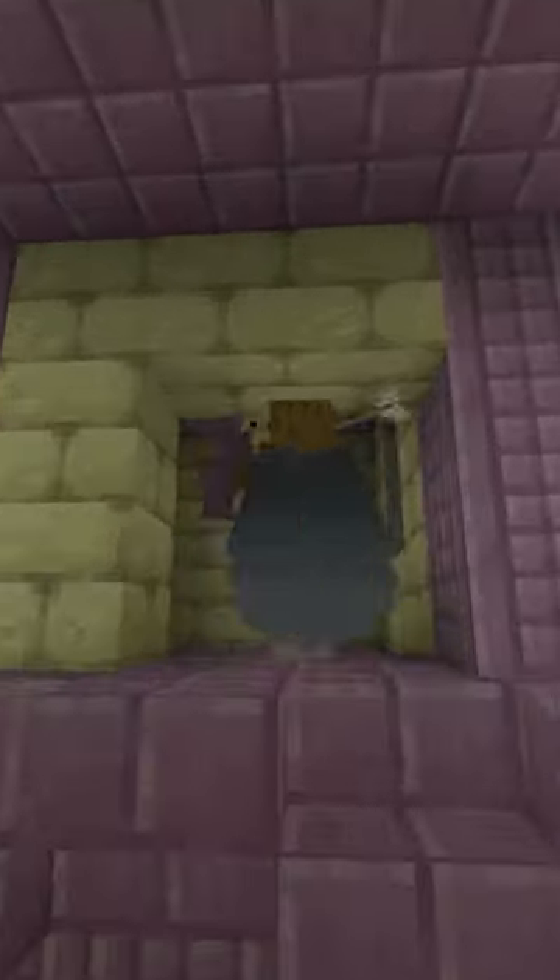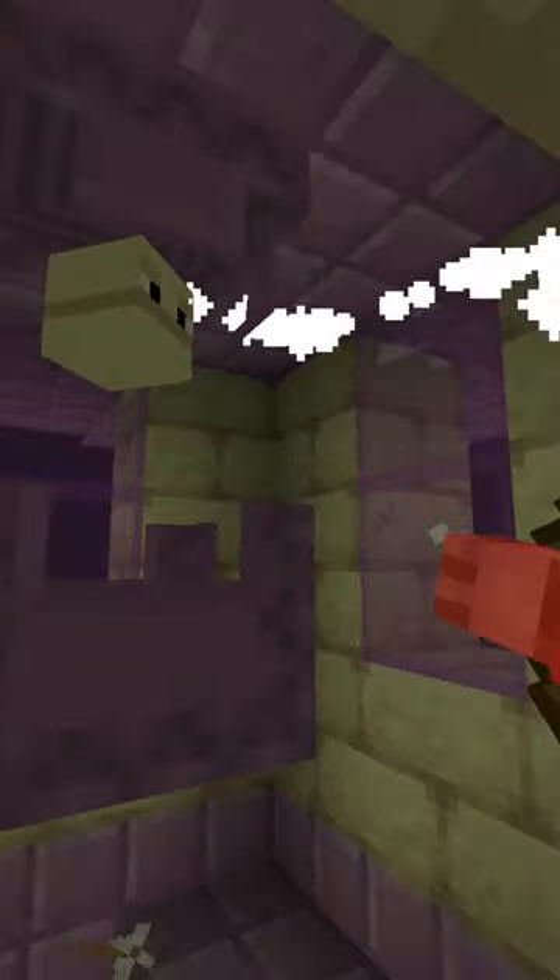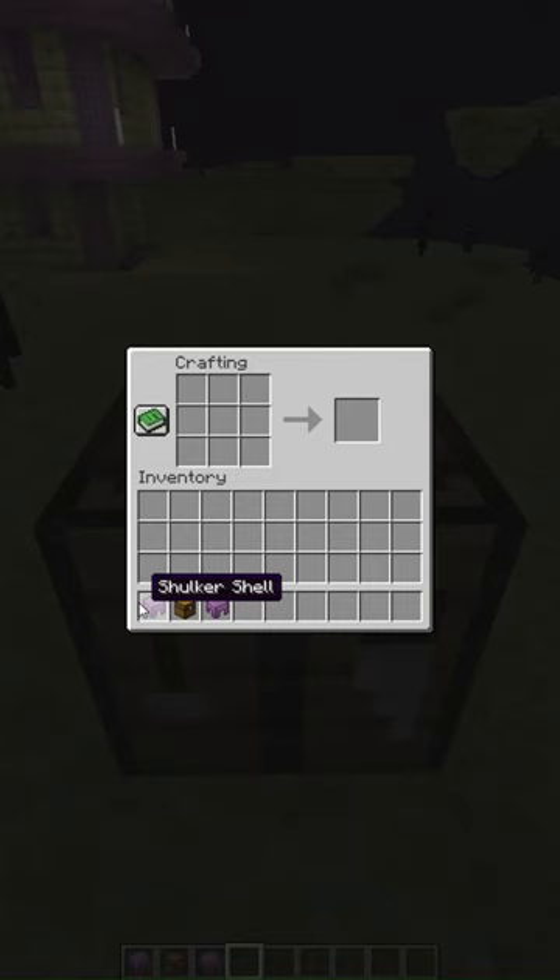These are shulkers, Minecraft mobs that spawn in end cities. Killing shulkers is the only way to obtain shulker shells, which can be used to craft shulker boxes, allowing you to carry more items than you can with just your inventory.